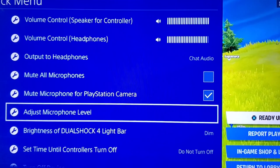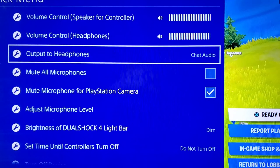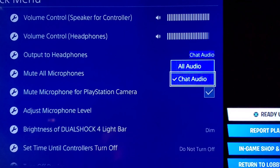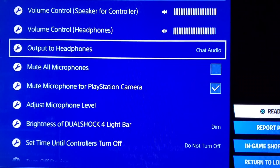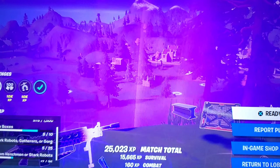The next thing I saw online that you can do is 'output headphones' - this should be set to 'chat,' or if you want all the audio to come in, then you put it on 'all.' Let's go back to settings.